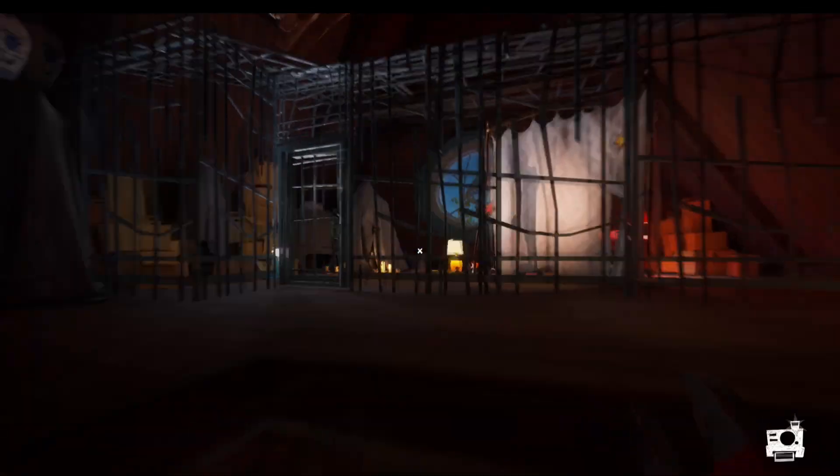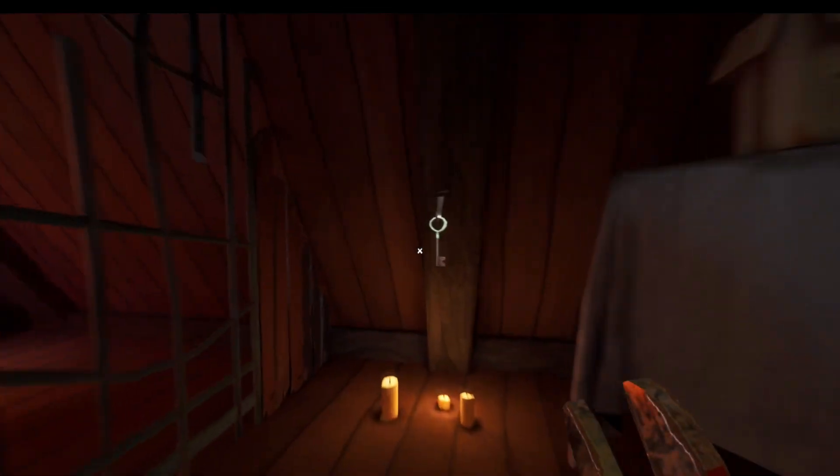Now we're able to head upstairs and see Aaron for the first time in his cage. What we need to do is just get the key from here, open the lock, and head inside.